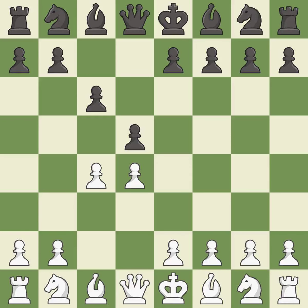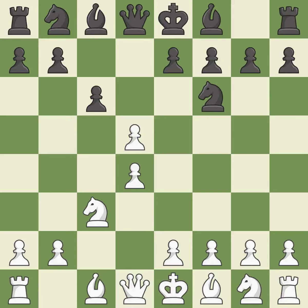In the Slav Defense, C6 supports the D5 pawn. NC3 attacks the D5 square and starts the fight for the E4 square. This activates a knight by developing it off of its starting square. After all captures, this is an equal trade.